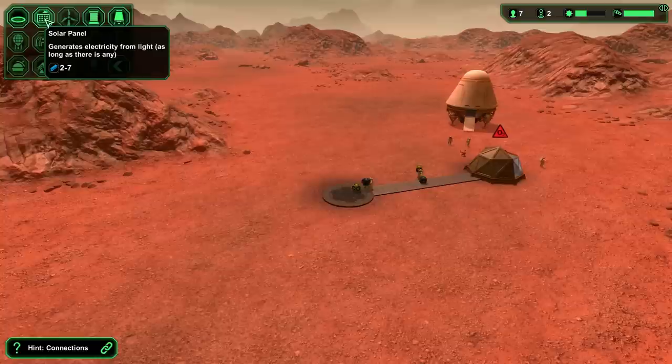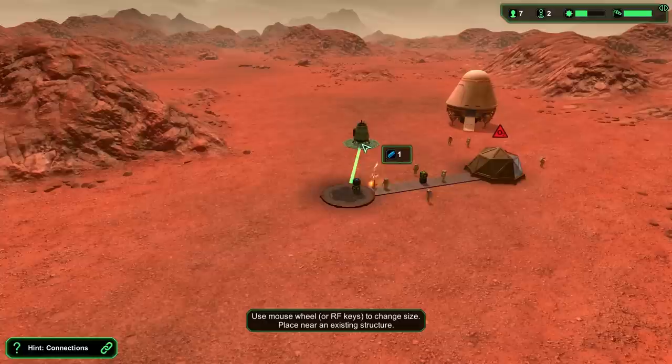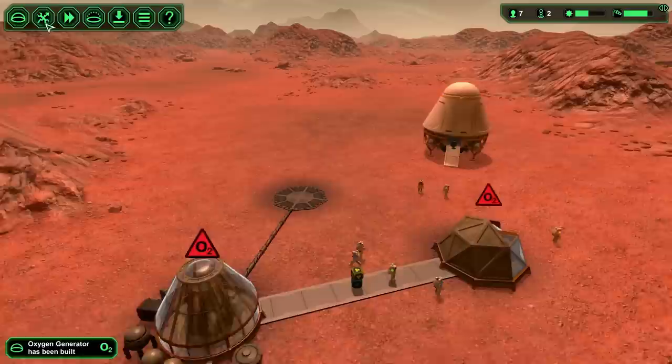We're going to go to exterior structures and build a water extractor - right about here looks good. Then we connect these up: you click on each building and hit the little connection button and that tells them to connect. We're also going to need power - that's by far where most of the challenge comes in the beginning parts of the game.